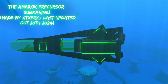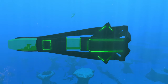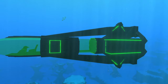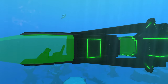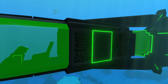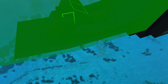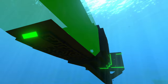This is our Amarok precursor modded submarine. It looks super awesome on the outside. We've got all these nice green precursor lights giving it that cool precursor vibe. It's got green glass as all the modded precursor submarines do, and if we look a little bit closer we can also see the precursor engravings all over the sides, the top, and the bottom of the submarine. Nice attention to detail.